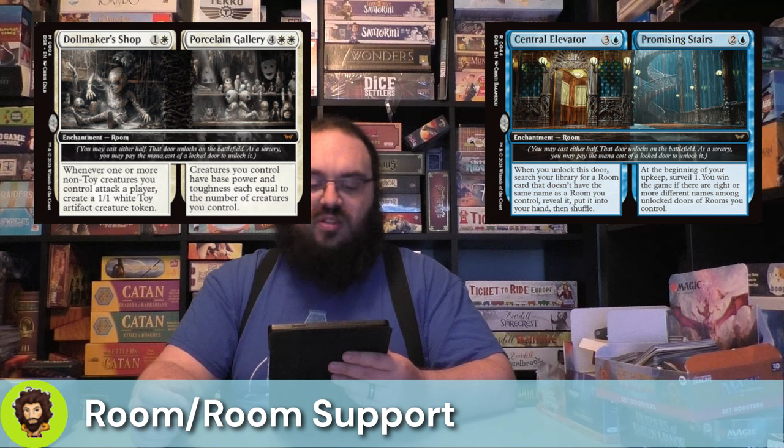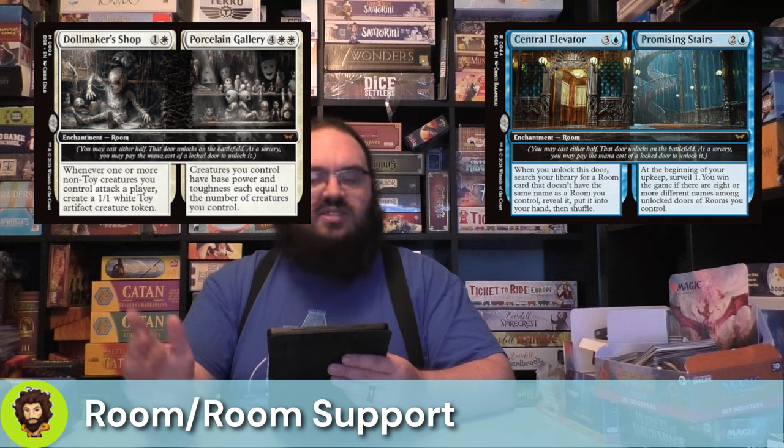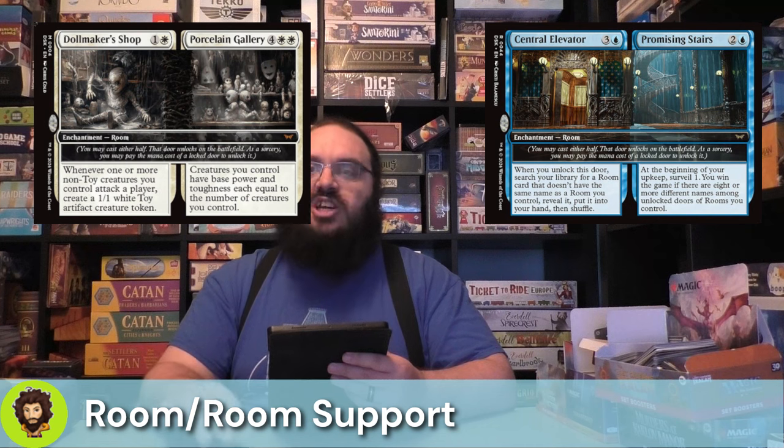Porcelain Gallery is the other half — a little more expensive, but with four generic and two white it's perfect for a miracle, so effectively just two white. Creatures you control have base power and toughness equal to the number of creatures you control. That takes the dolls we've made and makes them huge — if you attacked with three creatures that were already 3/3s and generate three more dolls on attack, those three 3/3s actually become 6/6s.